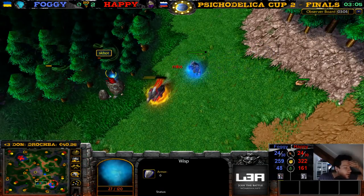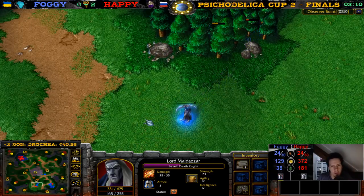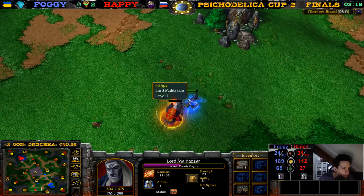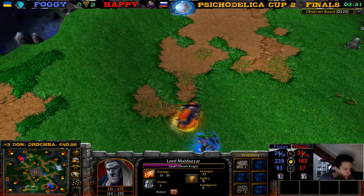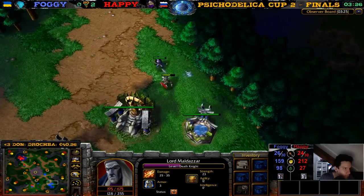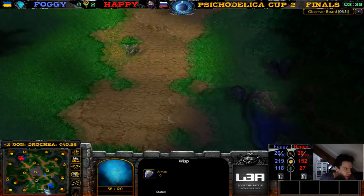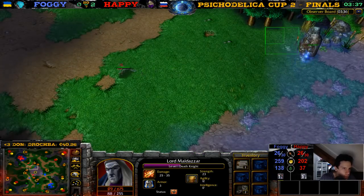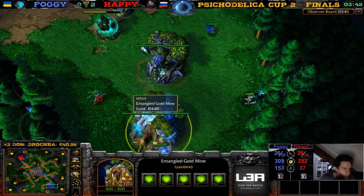Nice mana burn — thanks for the Bits, the Beast from the Future. Another 15 Bits. The wisp goes into a tree and there's a mana burn on Lord Maldazar. Creaming for XP. The Death Knight just kills a piggy and then gets mana burned. He does have the Death Coil aura. Here come a skeleton, two skeletons. The archer fighting against skeleton over here, we have skeletons everywhere. The wisp is still alive — what is he going to do? Into the gold mine!